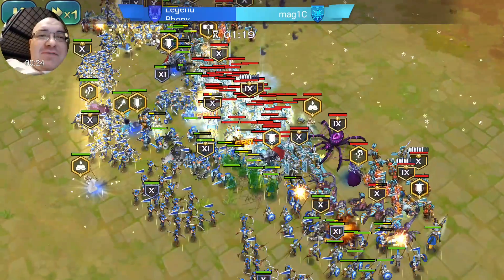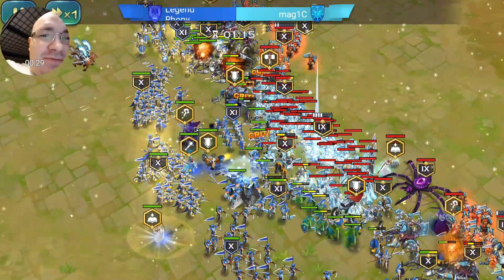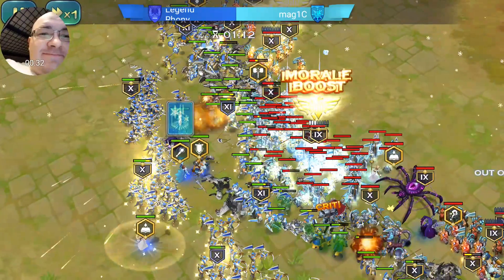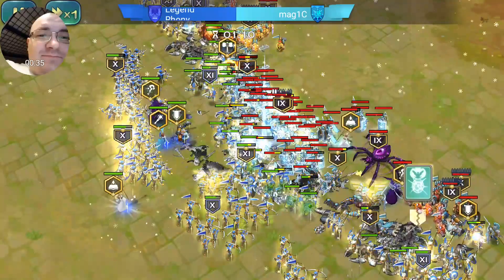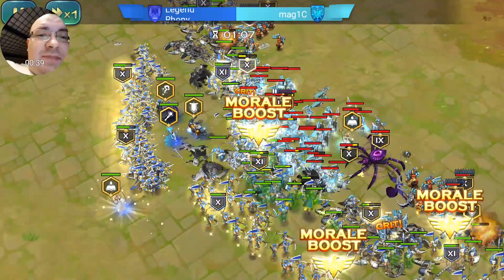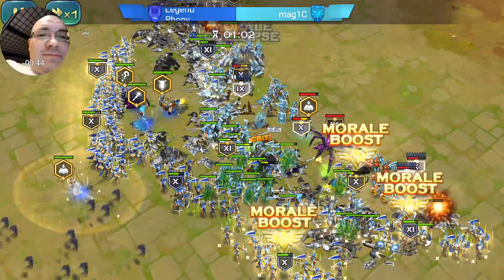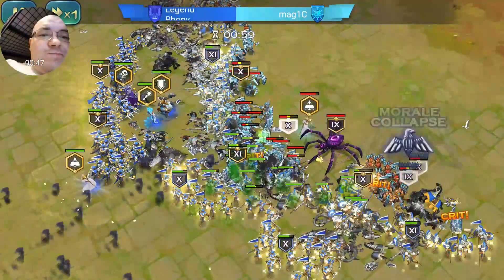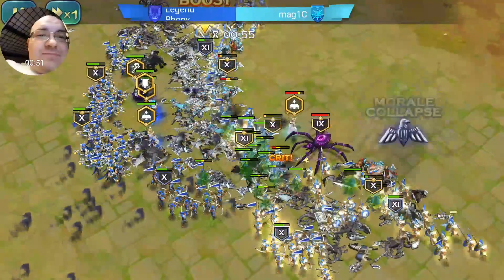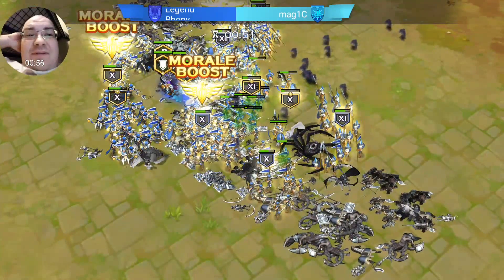As you can see in the video, the biggest problem was Avalon — he went straight to the front and died. Then Virion and Elena moved first because of the Avalon boost, which triggered the chain.